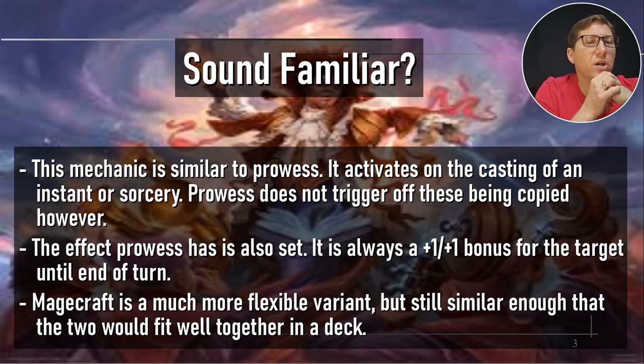This mechanic is similar to Prowess — it activates on casting of an instant or sorcery. It is different, though, because Prowess does not activate if something is copied. If you copy an instant or sorcery, that doesn't trigger Prowess. Also, Magecraft can have pretty much any effect, whereas Prowess always gives plus one, plus one to the affected target until end of turn. It's a very regimented ability, whereas Magecraft is very open-ended. If you have Prowess, using Magecraft in the deck as well is probably still a very good idea — it's a great combination.